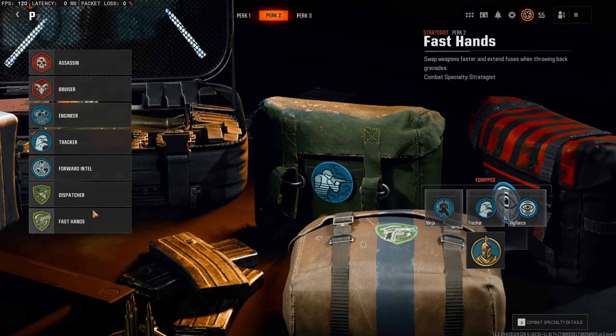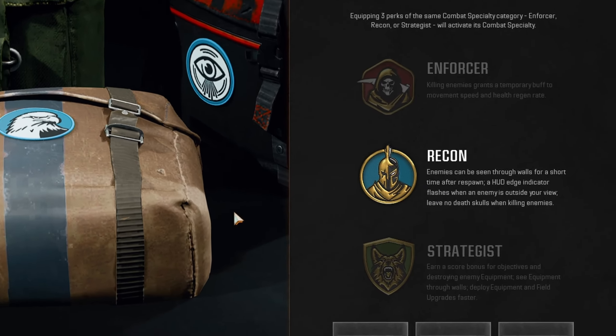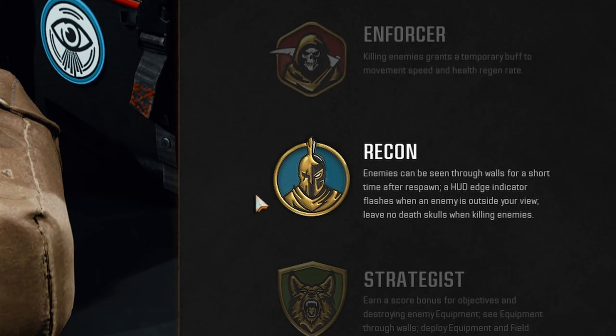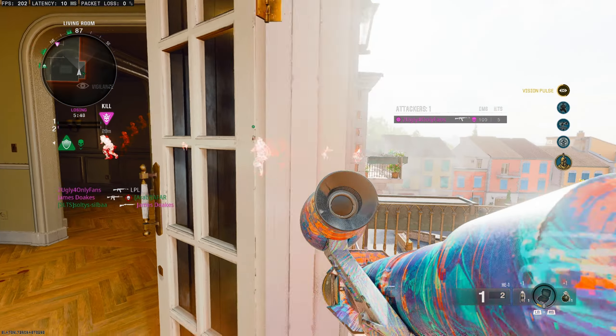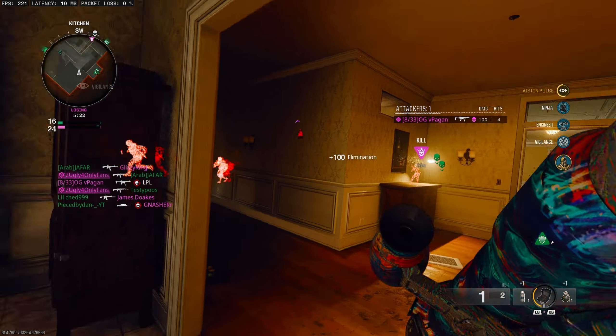Next, select 3 blue perks — which 3 doesn't matter too much — but this is going to give us the recon specialist perk that allows us to see enemies through walls after respawning. This is handy as it allows us to get set and ready to fire, as there is a slight delay.